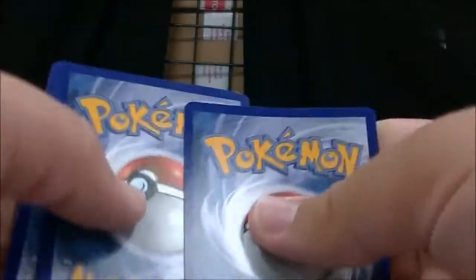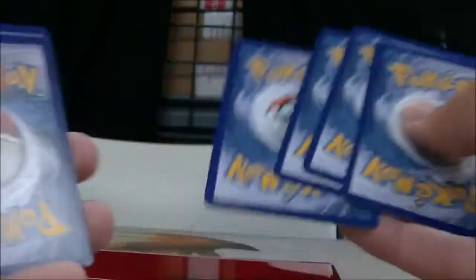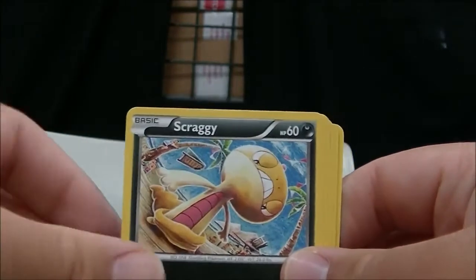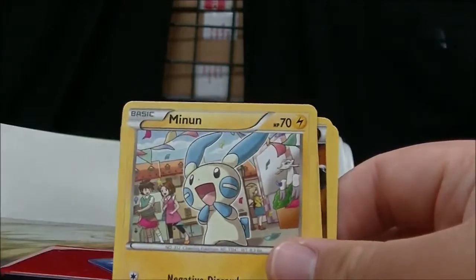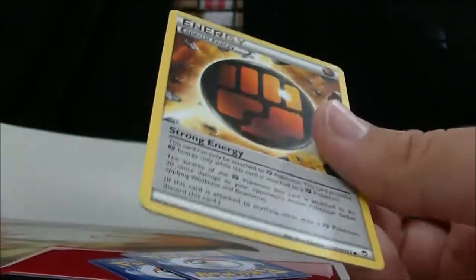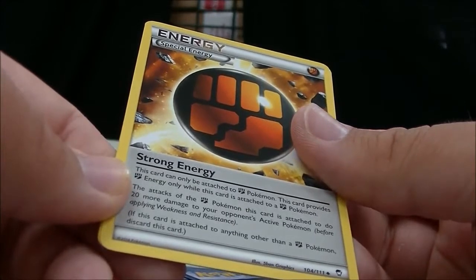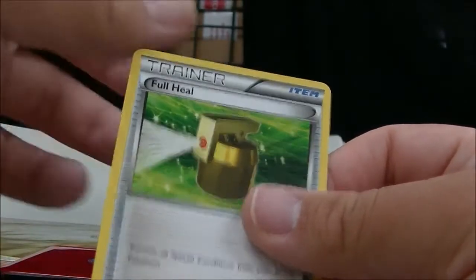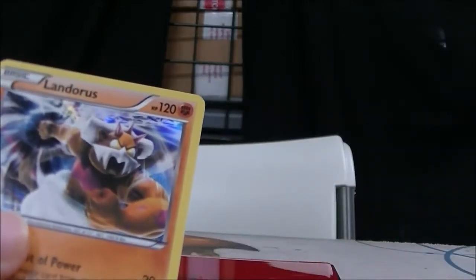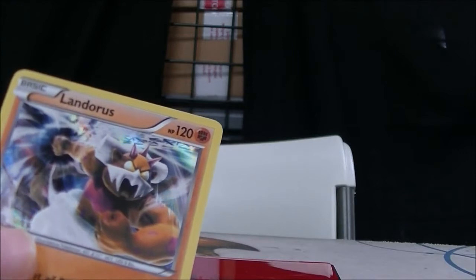Opening another Furious Fists pack: Cupcake, Scraggy, Bellsprout, Mienfoo, Mienfoo Fu, Training Center, Strong Energy — never heard of that. And Full Heal. The reverse is a Bellsprout, and the rare is a Landorus Holo. So I got Tornadus and Landorus — not bad. That's really cool.